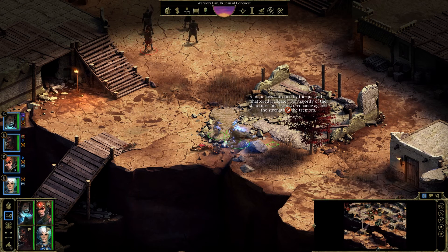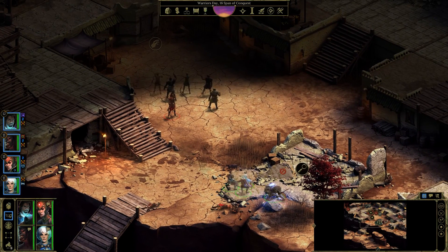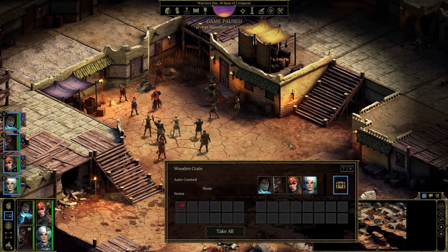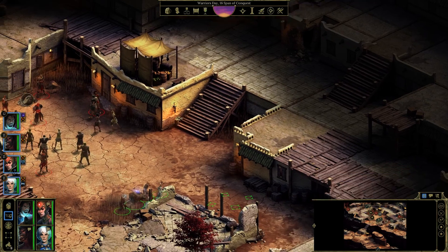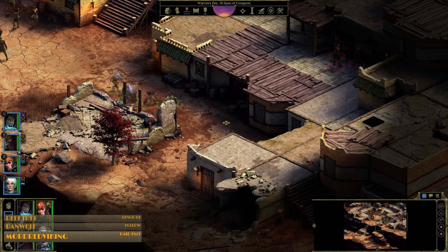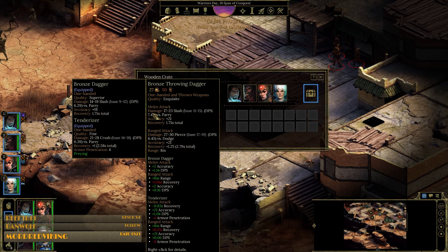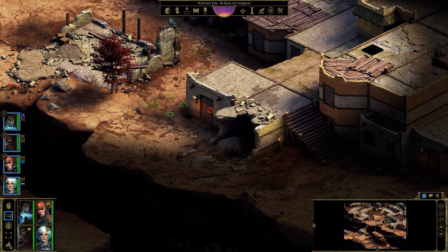A homely is flattened by the quake that shattered Half Gate — the majority of the structures here stood no chance against the strength of the tremors. Do I want to explore this area more? I'll find out what's going on over here. Doesn't look like they're harming the beast man. If I can be smart about this rather than just charging in brute force, I prefer that — especially if I can eliminate a lot more of them on the outside.